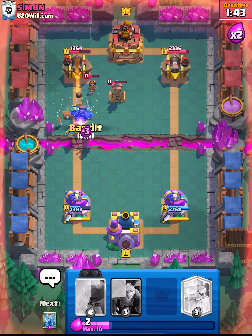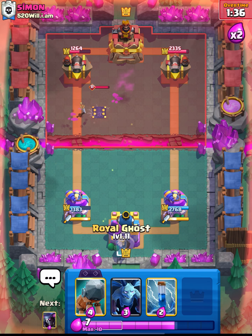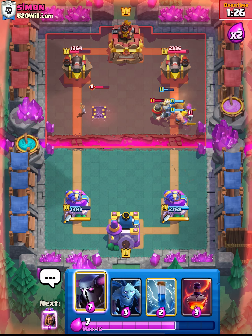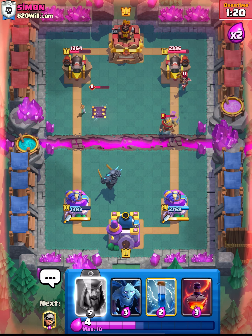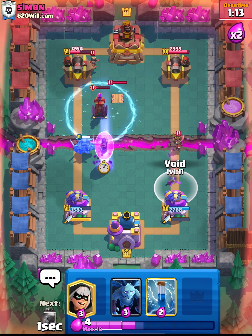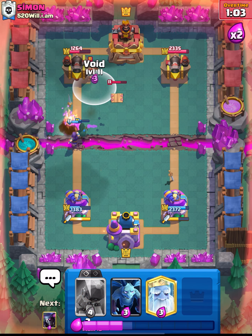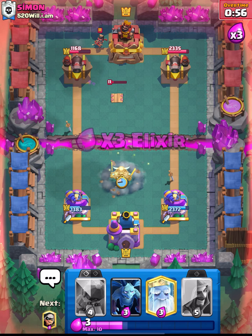We go for the wizard behind just to make life a little bit easier and keep up the pressure. He's defending quite well, just throwing everything at us. I push up the right lane — he places his Tesla too far over, which we can punish. We go for the Pekka in the center. He goes for his Little Prince off the right side — we don't even need to avoid that. We go for the Zap because we don't have charge on our Dagger Duchess. I don't even know why I have the Dagger Duchess in this deck.